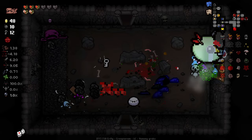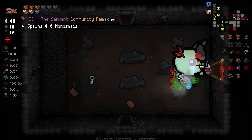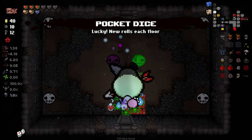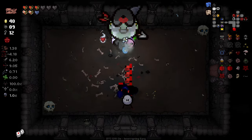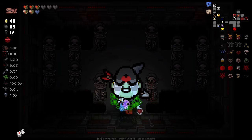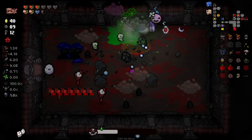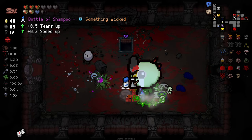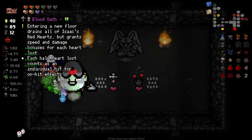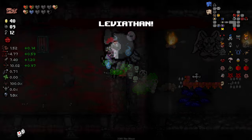Deck of Cards — I'll just take the Soul Heart. Our health has recovered very nicely. I don't remember what seven is — it's the Mini Isaacs, right? Indeed it is. A few greenish Mini Isaacs for us, thank you. I wonder if those guys can show up on walls where there's a secret room. Another Black Heart — health doing really well now. Leviathan! We have flight now. Oh my god, we are a giant Leviathan.